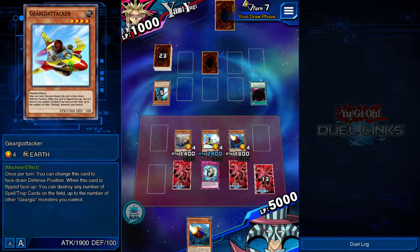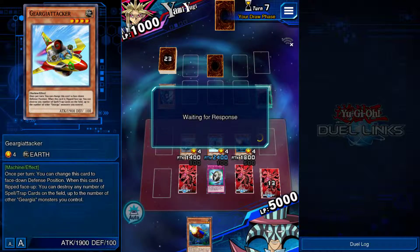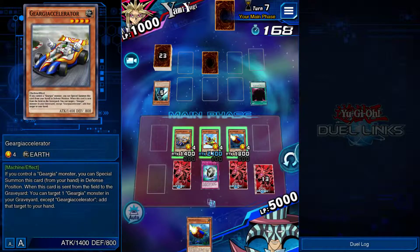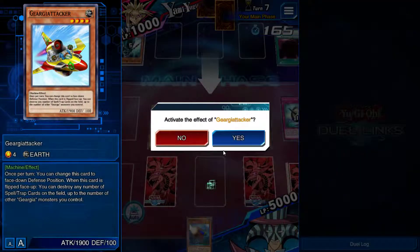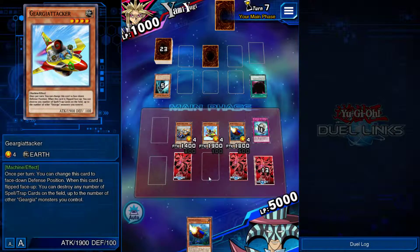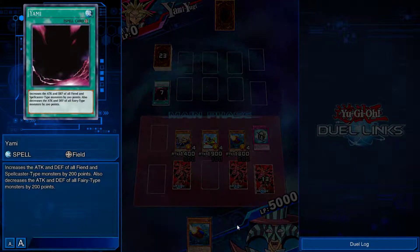I can bounce him. I have to activate Spike Shield Chain because I can't get over him otherwise — other than that I'm bouncing him. Boom! Will he surrender or will he let me finish him off? He's confident in that back row. Say goodbye to that confident back row because it's gone. Do we win? We do! He gave up. We win! Awesome. We should be on a rank-up match now.